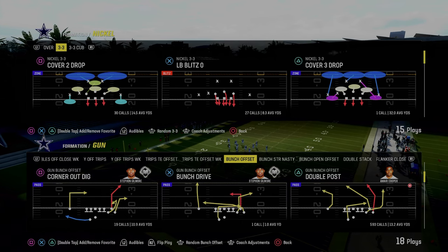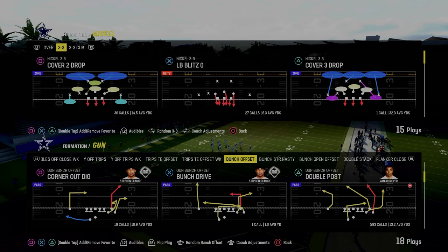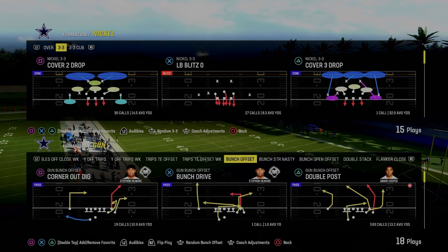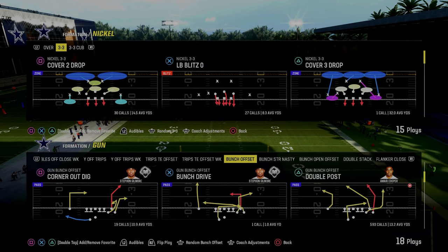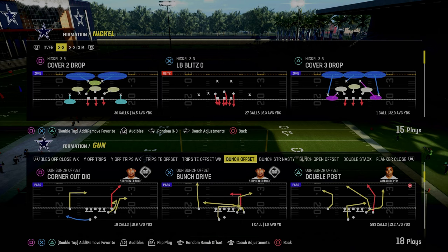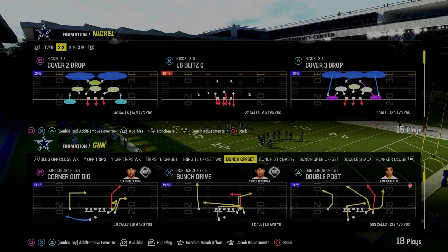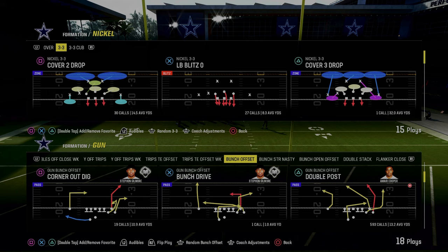Double post is the best play in Madden 24, and in this video we're going to give you an entire offensive ebook running literally one play several different ways and show you how to optimize the double post play. This is in the Colts playbook — I believe also in the Eagles playbook — and it's completely updated on my Patreon at patreon.com/CodyBallard. It gets you access to all of our offensive and defensive ebooks for Madden 24, which is a great way to become a better Madden player.